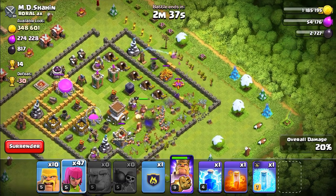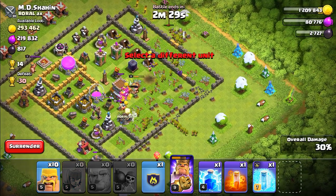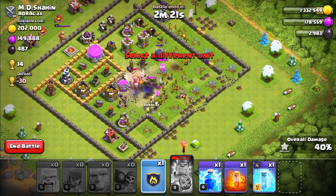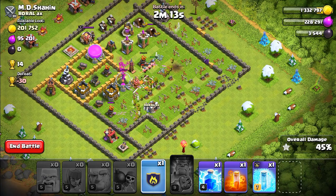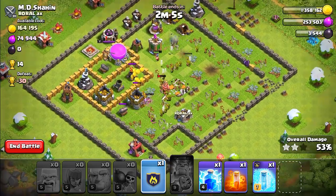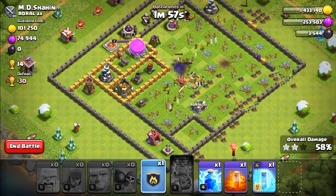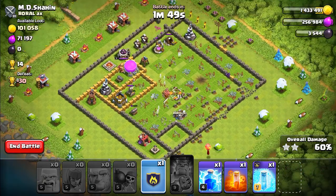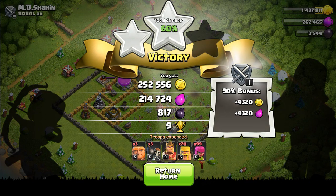A large amount of my troops are going to get demolished here, so we need to get in there. The Barbarian King's going to die — we're not getting too much gold, that's bad. Let me take out this cannon and mortar — yes, we got the mortar down. We got a ton of elixir but still need more gold. We got two stars, that's great — rating about 60%. We got 200,000 gold, 200,000 elixir, and 817 dark elixir — not bad.